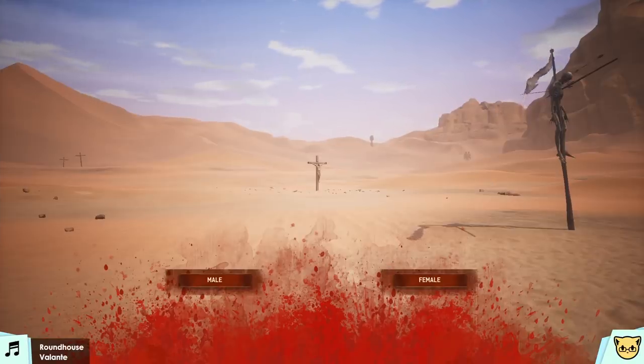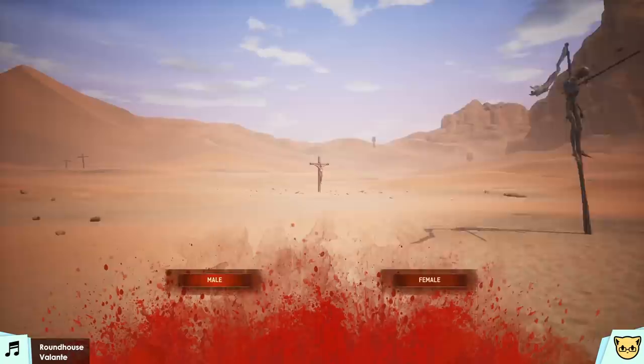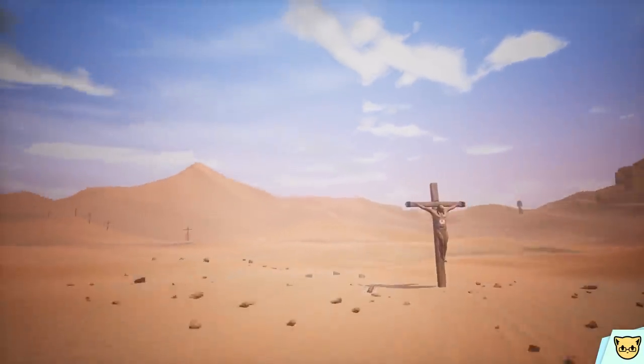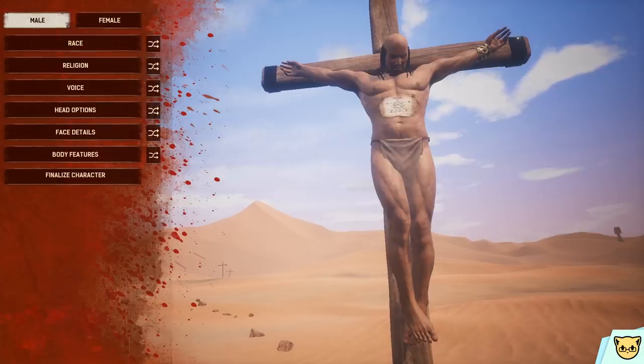Conan Exiles — the famous, or infamous, game with the dong slider. Let's take a look. To start out, you have male or female. And although you don't see the character until you pick one, luckily you can just change it on the fly — you don't actually have to go back to the other menu screen in order to pick it again.